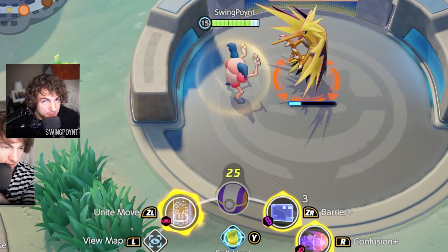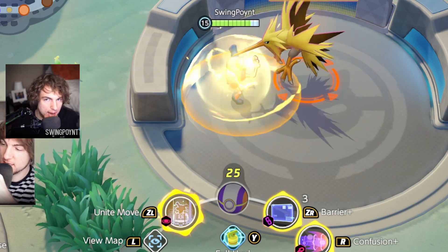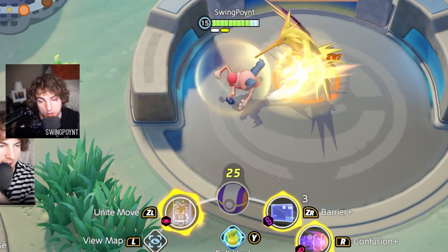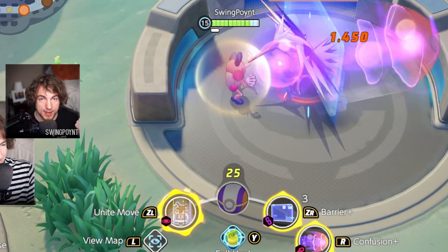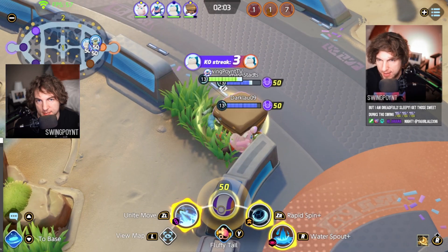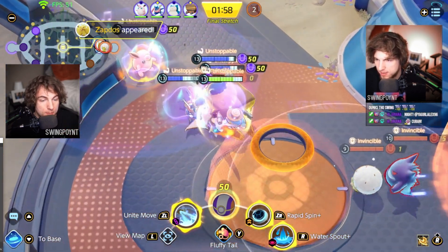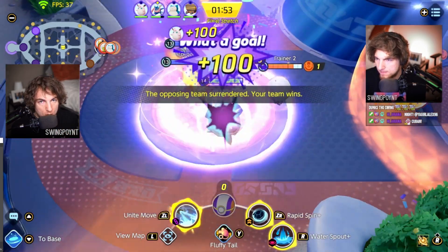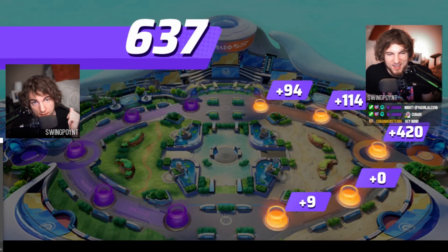That Drednaw debuff can be detrimental if someone clears Drednaw right around 2 minutes 10 seconds. However, you can clear it with Safeguard from Blissey, by using a Full Heal, or by using Wigglytuff's ultimate skill. This is actually mentioned in the game tutorial, though I don't think too many people remember it: if you have multiple people on a goal, you will score faster. If you've got 50 points racked up and 3 or 4 people on the goal, you're going to score those like that.